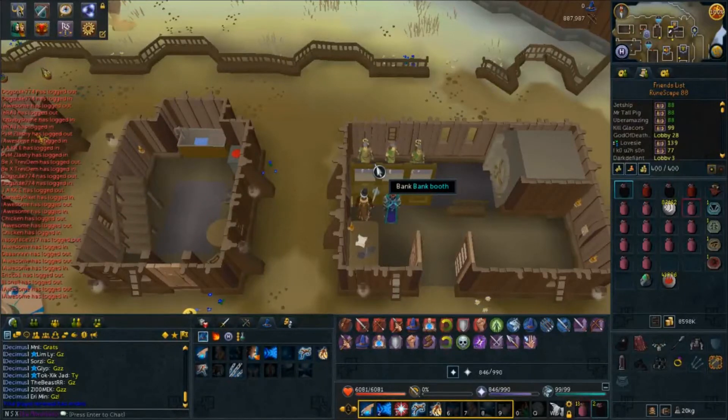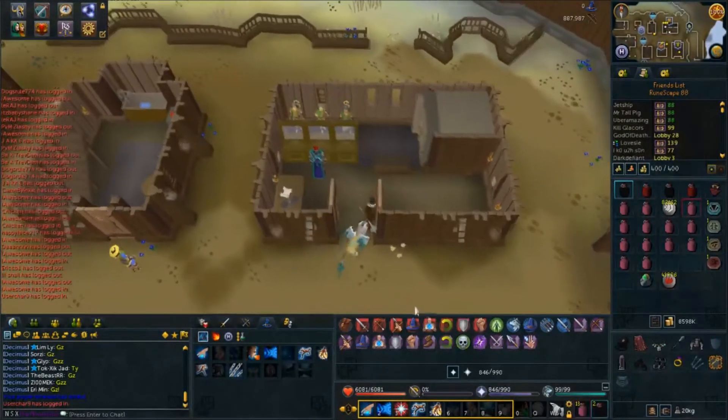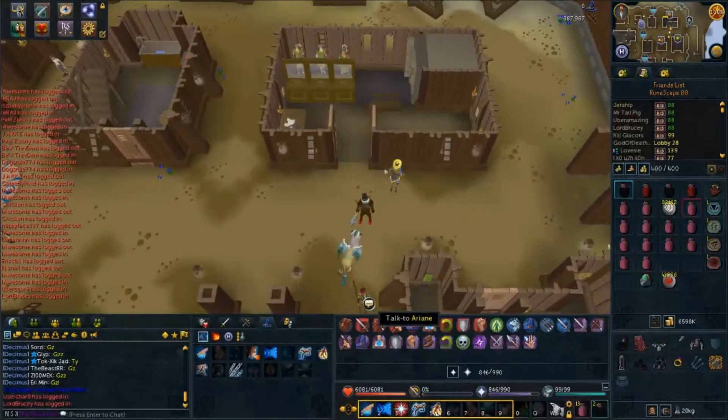Welcome back to another video. Today we are going to be killing the Automaton Guardians, which are found after doing the World Wakes quest. They require a level of 67 Slayer to be able to kill them, and obviously the World Wakes quest, plus some prerequisites done after. I can make a link of those in the description, so if you are interested in seeing the full list, I will post that down there.